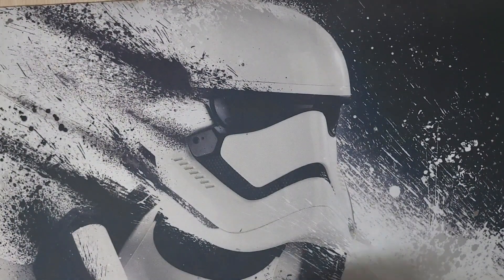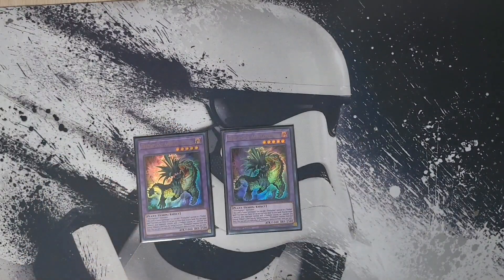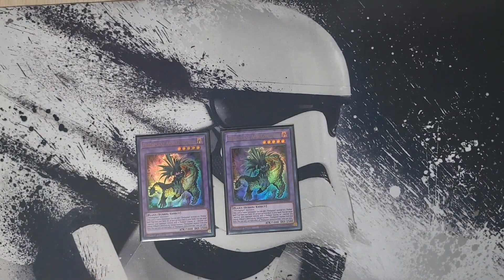For the extra deck, we're playing two copies of Predator Plant Ambulinoides. It needs two Predator Plant monsters and is also our Instant Fusion target. When summoned it adds a Predator Plant card from your deck to your hand, and then you can tribute itself or a monster with a predator counter to summon a Predator Plant monster from your deck. So if you don't have Scorpio in hand you can hard summon this, tribute it, and get Darling Tonia Cobra that way.